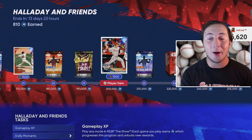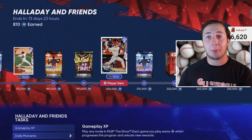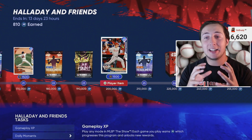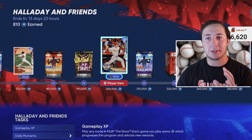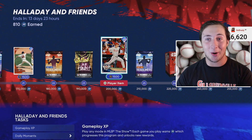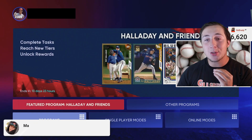In today's XP video we're gonna be making roughly 50 to 60,000 XP per hour — no joke. You will be making upwards of 50 to 60,000 XP an hour. It is absolutely insane with the program XP and everything compiling. You're gonna be able to get Roy Halladay in roughly about four hours of gameplay. I should have Roy Halladay by the end of the day.